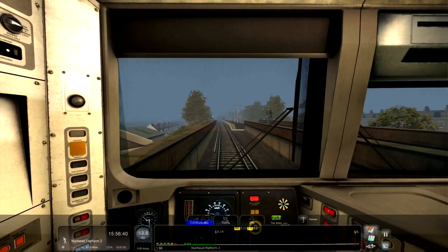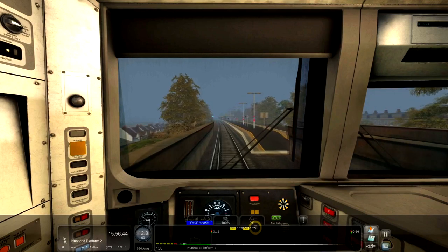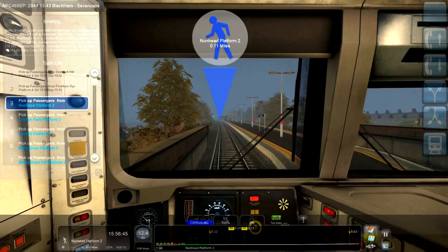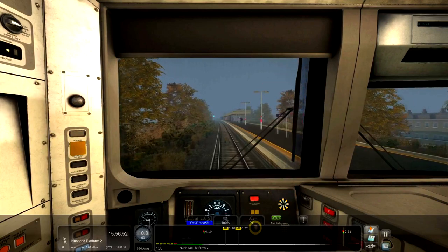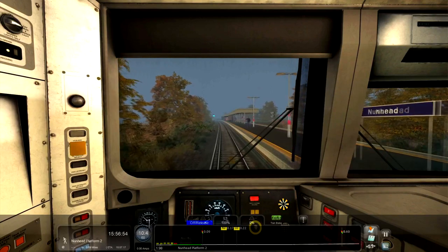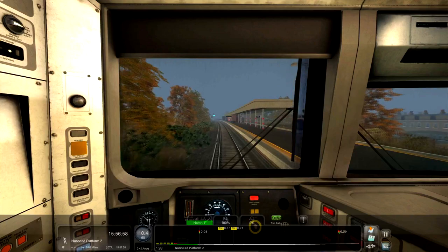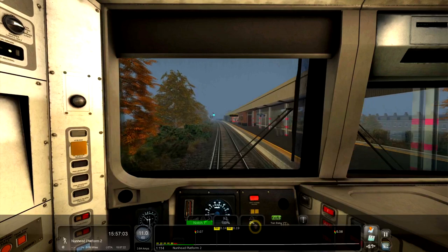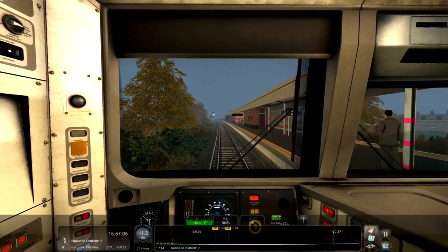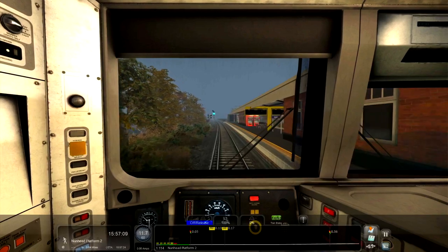We are in a 465 and we actually got a 466 behind us. It doesn't actually give us a time here so I'm pretty sure we're alright to make our way along this line now. This is a perfect example of me coming into this station a bit too slow — I braked a bit too early, so I've had to notch up. You shouldn't ever have to notch up.